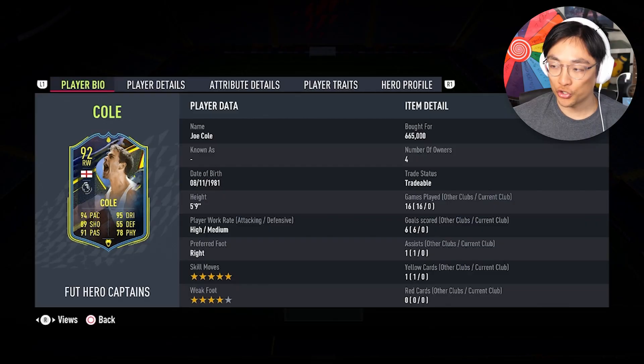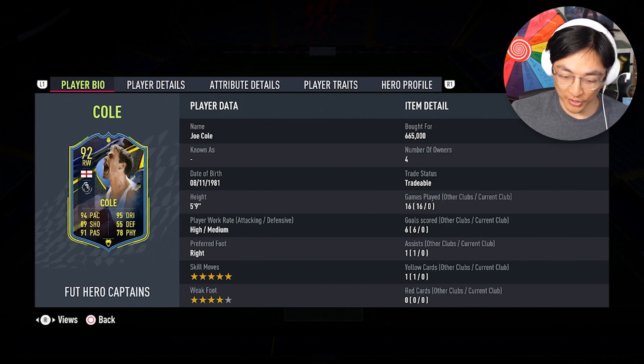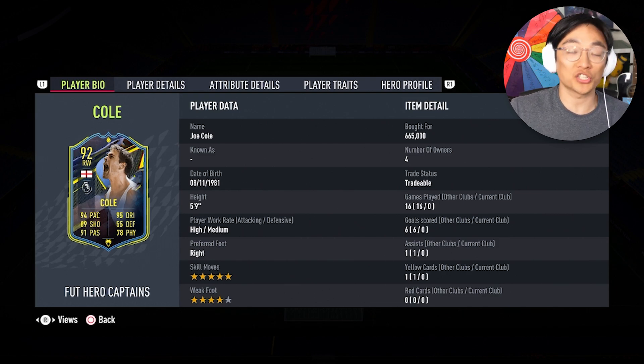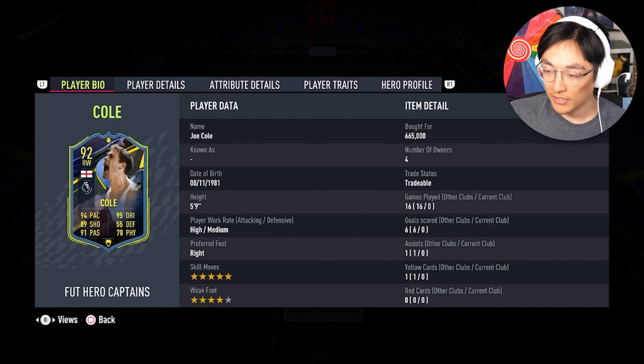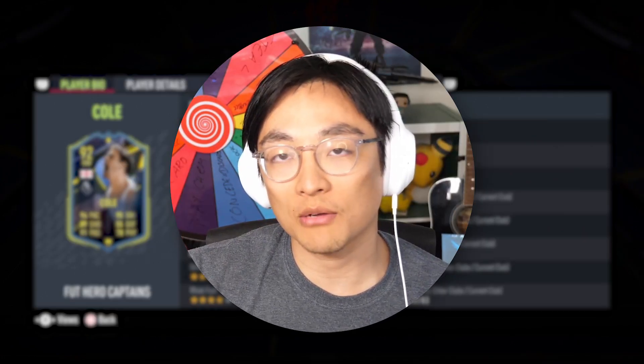How's it going guys, it's James here and welcome back to another episode of Pack and Play. Today we're going to be doing it on one of the new Foot Hero Captains, and that's the Premier League's Joe Cole. I hopefully did not understand that the Foot Captains are upgraded because they've been captains of their teams — I thought it was just all the heroes. That is why Gignac is a notable exception from the upgrade squad. Players like Abeni, Pele, Di Natale, Cordoba have all been upgraded — they've all been captains for their respective clubs.